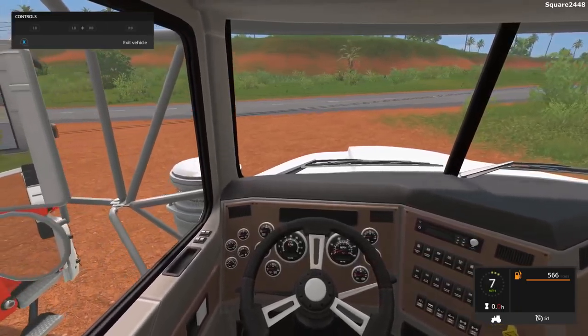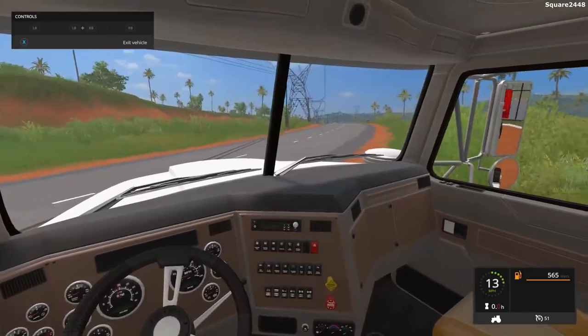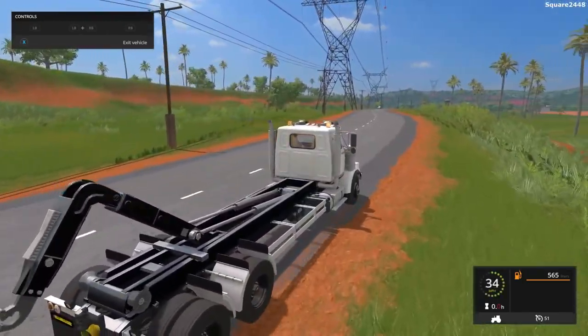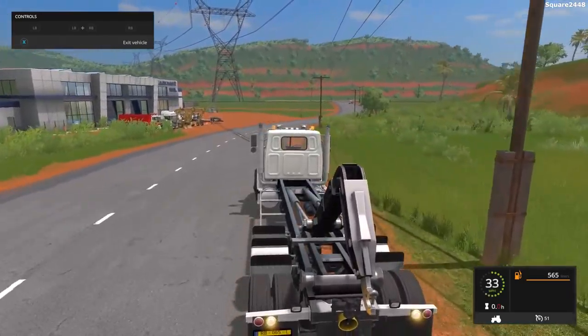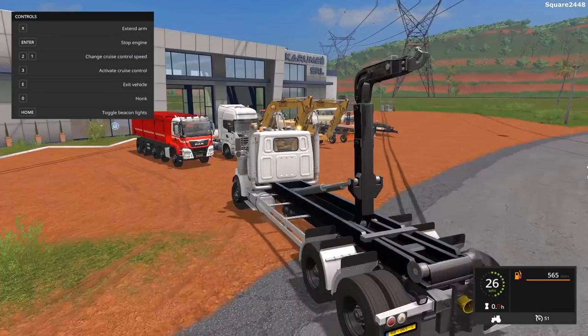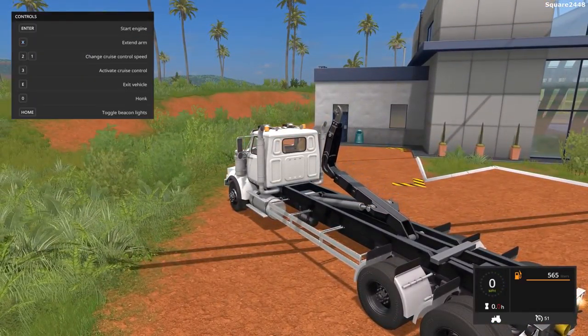On the inside view, it does have a very similar one to the in-game one — working mirrors, working steering, and working gauges. Credit goes out to all the creators for making these epic mods. Overall, one very nice hook truck — awesome job on it.